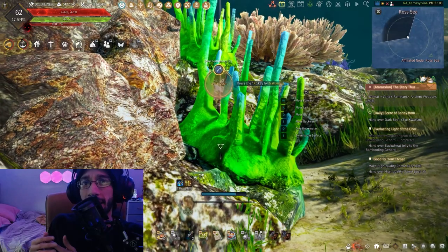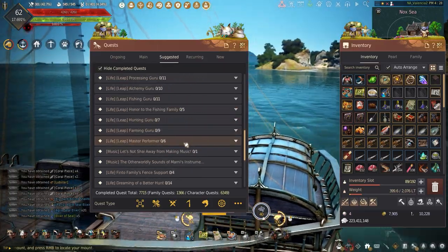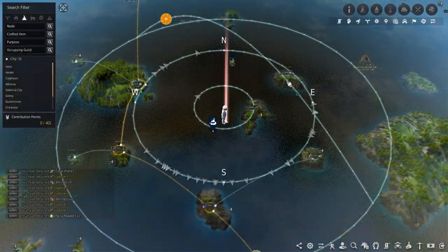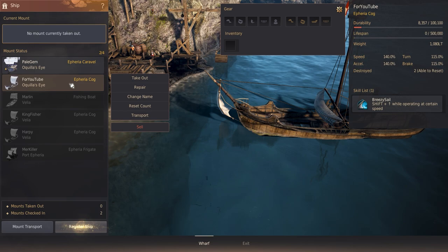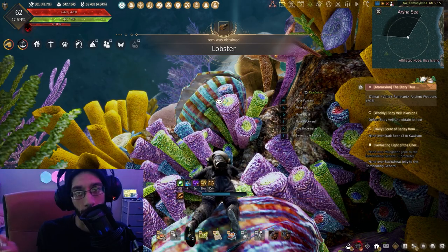After getting all your gathering gear, items, and buffs needed, now we're going to have to find a spot to go out and gather all the coral. There's no direction given to knowing where to go or what spots have any coral in the game, but I do have a couple of locations around the islands that will have you spending hours gathering lobster or even pearl oysters. Even though this can be done using any kind of boat, faster boats are recommended like the Aetheria Cog.